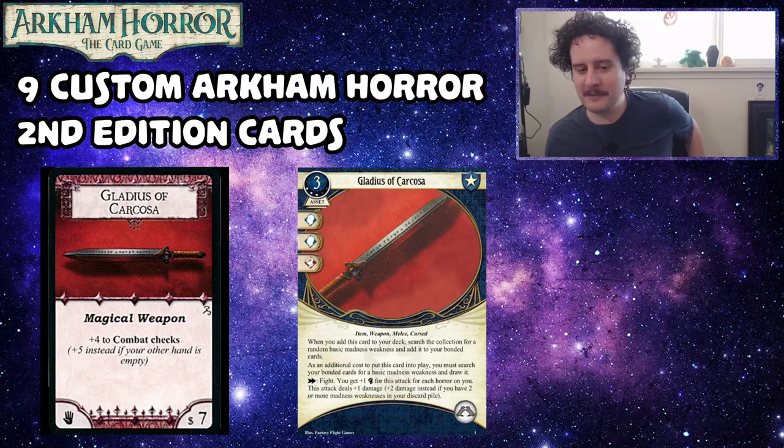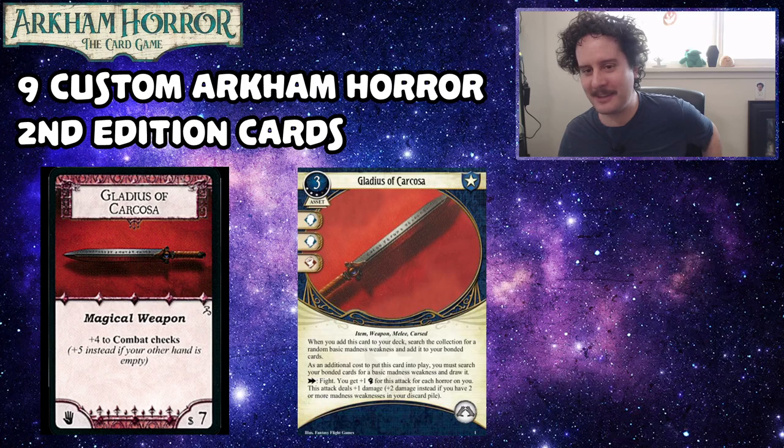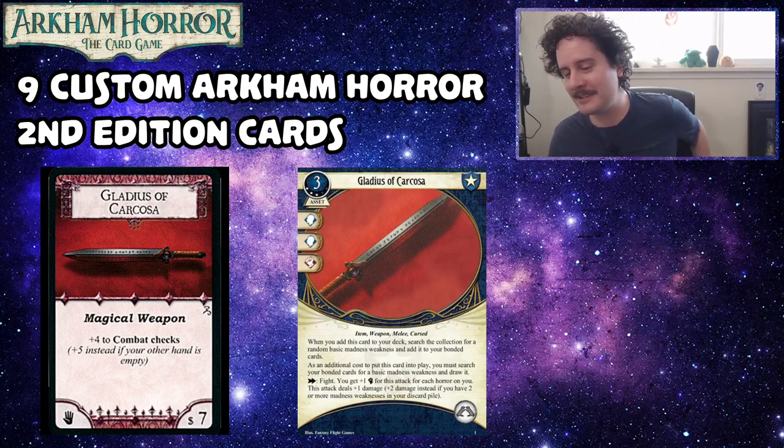Travis tried to explore things the game hadn't done before. The only ones that feel a little straightforward are some of the others — but there are nine more of these custom cards coming. Travis did make a bunch, and this is just the first episode. Let's move on to the Migo Brain Case.